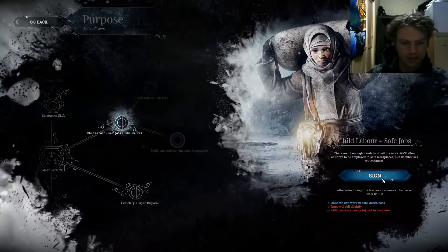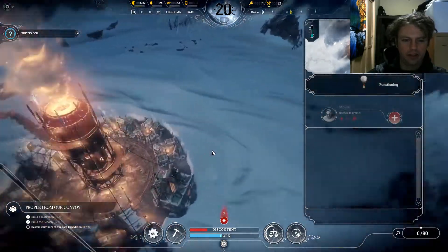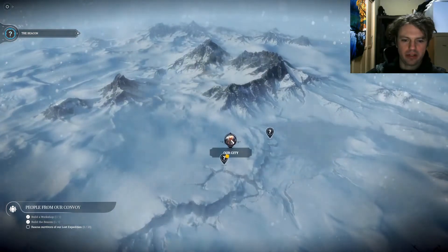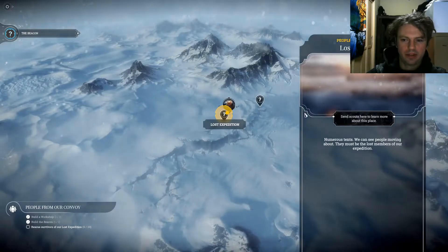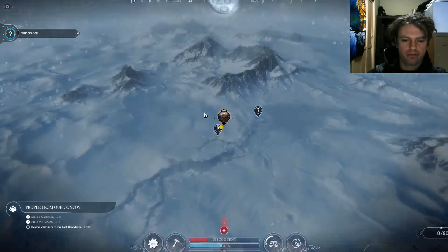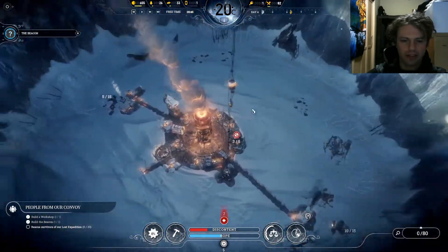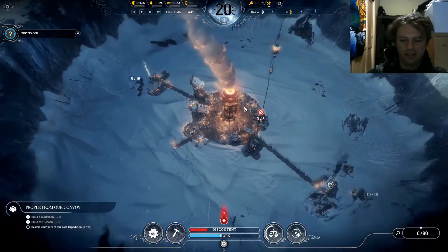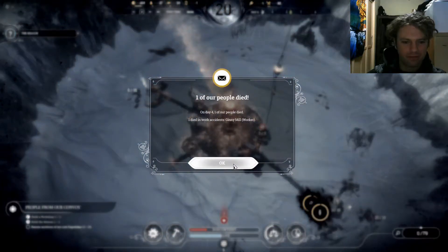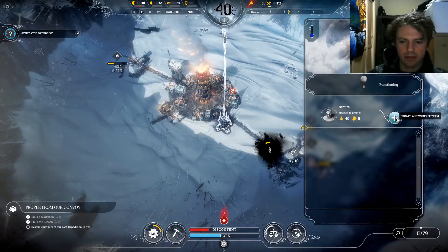The game is suggesting I put children to work — child labor it is. Not much has changed in the last half hour of playing except I got this beacon. There are some lost people I'm going to go find and a crash site, but I need a bunch of wood. I've enacted child labor and 24-hour shifts. The game's pretty bleak — someone just died in an accident. I'm just about to send out a scout team.